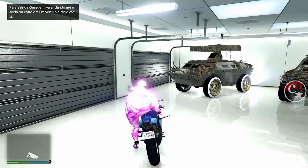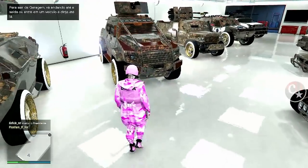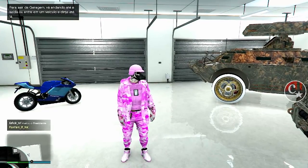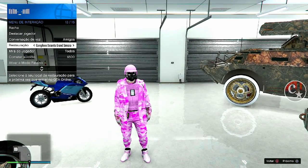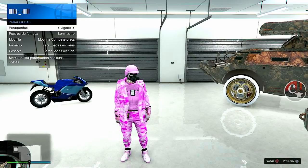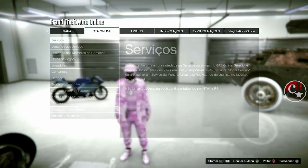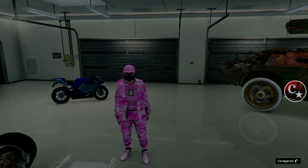Agora a gente tem que levar essa moto até uma garagem vazia. Eu sugiro colocar numa garagem vazia — muita gente vende lá na Los Santos, mas para quem está no limite diário não tem como vender, então coloque dentro de uma garagem vazia. Vou colocar aqui na 9, que tem uma vaga vazia. A primeira parte do glitch já está pronto. Então olha só: uma vaga vazia, tudo ok. Agora a gente vai para a segunda parte do glitch. Vou deixar a minha restauração no complexo, forçar o save, e vamos trocar de sessão, procurar uma nova sessão pública.